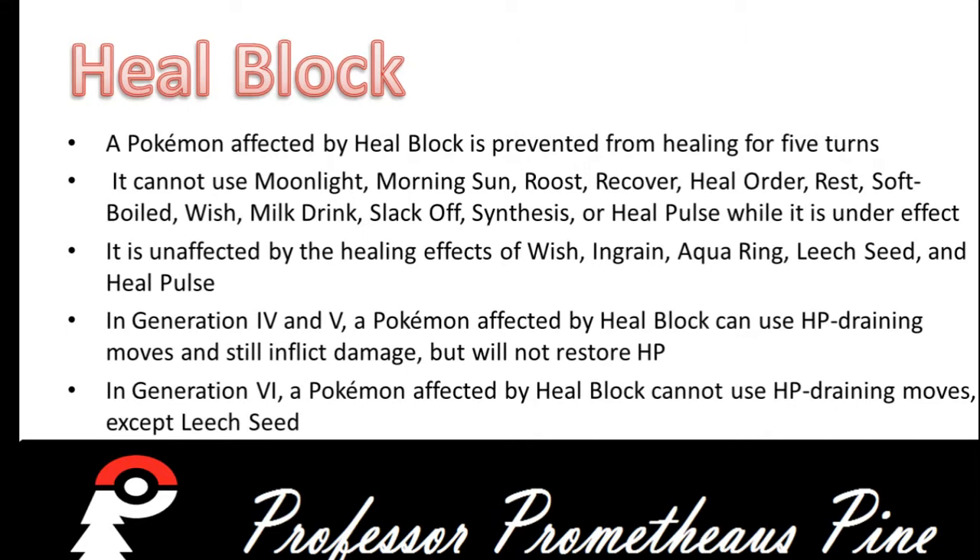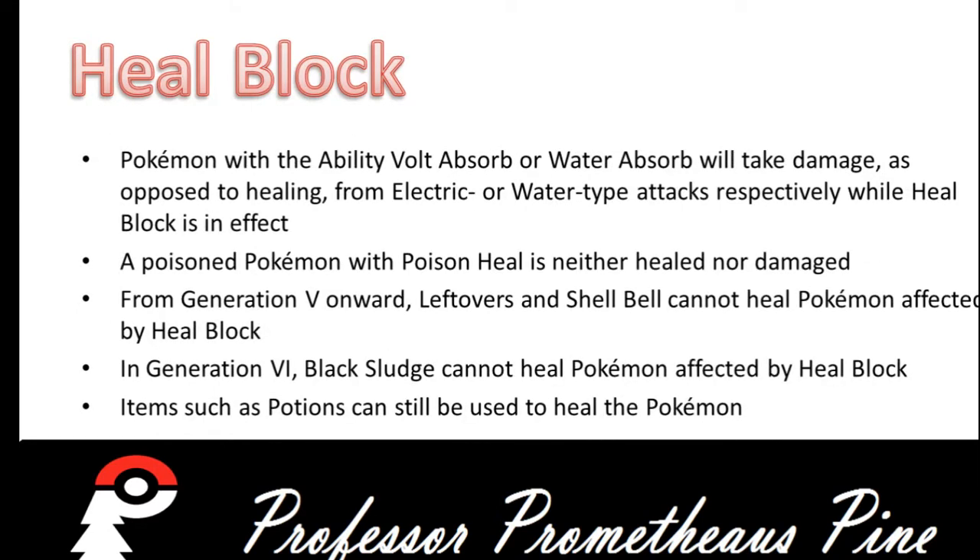In Gen 4 and 5, a Pokemon affected by Heal Block can use HP draining moves and still inflict damage but will not restore HP. In Gen 6, a Pokemon affected by Heal Block cannot use HP draining moves except for Leech Seed. Pokemon with an ability such as Volt Absorb or Water Absorb will take damage as opposed to healing from those respective types while Heal Block is in effect. A Poison Pokemon with Poison Heal is neither healed nor damaged.